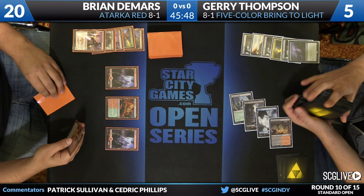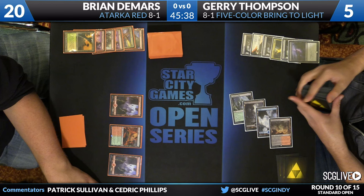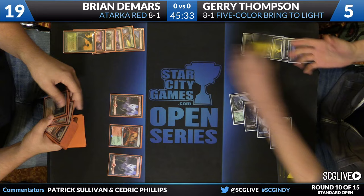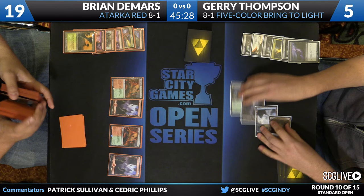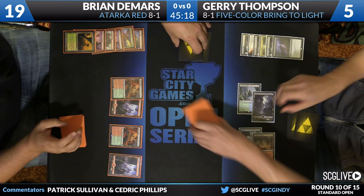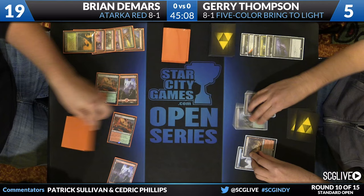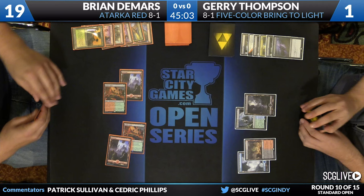DeMars picked up a copy of Lightning Berserker — a card DeMars was complaining about, saying it's been pretty poor for him thus far. Not in this spot. This is about as good as it's going to get for Lightning Berserker — the highs are high, the lows are pretty low. And this is definitely a high right now. Much better than Hangarback Walker would be in the same spot. Cinder Glade searched up via Windswept Heath. We might see a dashed Berserker plus a couple of pumps. He's also got a copy of Abbot of Keral Keep in hand. Jerry cannot even fetch for a dual land to cast Siege Rhino — worried about having it in his hand because this is going to knock him down to one. Dash hits for four, puts Thompson down to one. The draw is a copy of Bring to Light. Jerry has a Flooded Strand in hand which he cannot break now.